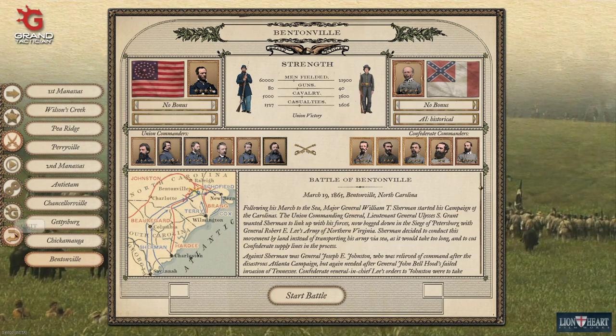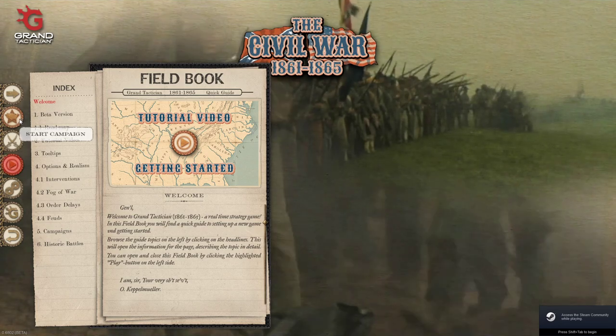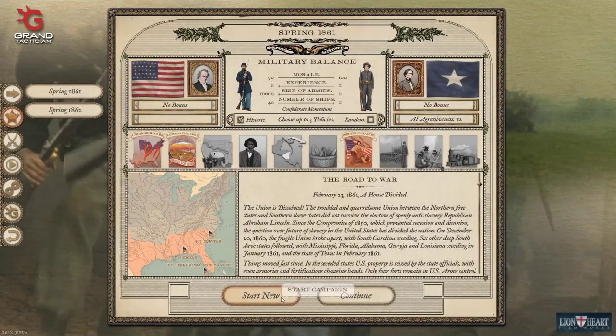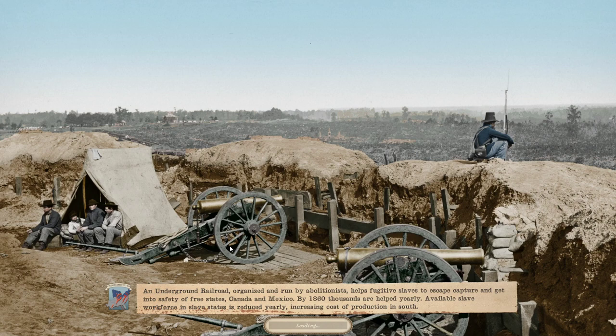I'm going to let the opening videos play — they're kind of long but really well worth it. The game has a lot of great immersive features. I'm going to go ahead and start a new Spring 1861 campaign. We'll choose the Union — you can see it's President James Buchanan to start. I'm going to let the intro video play; it's kind of long but it's really well worth it.